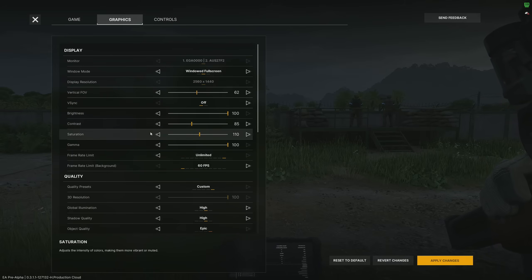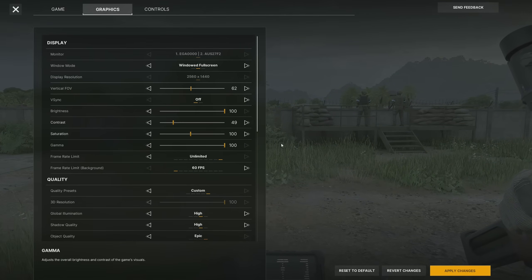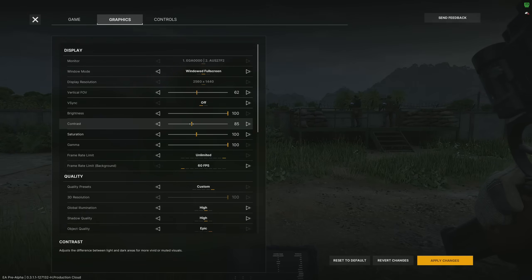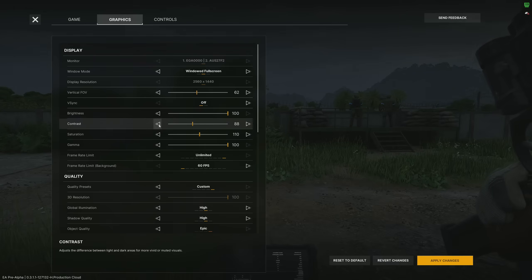Next up is contrast and saturation. I run them at 85 and 110 — that's my preference. The default is 100 for both. You'll quickly see why some people like to turn up contrast, but please don't abuse it. The devs are working on a fix and you don't want to rely on this forever. My recommendation would be to have the contrast ratio bottom out so the overall scaling is less and it's harder to abuse within the game.